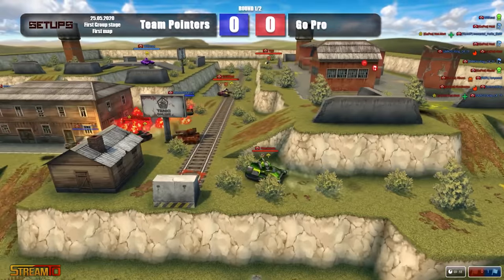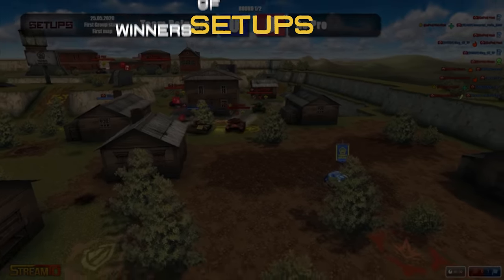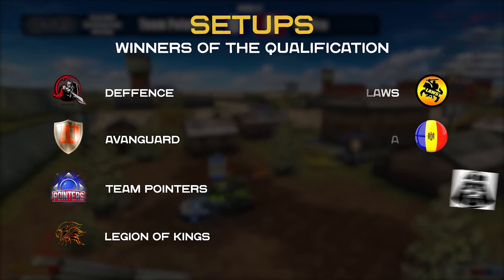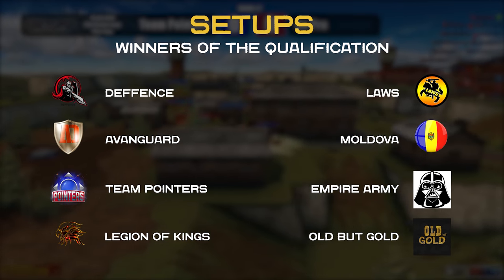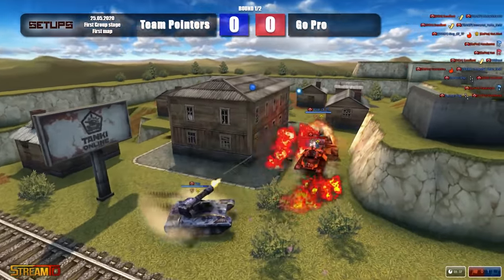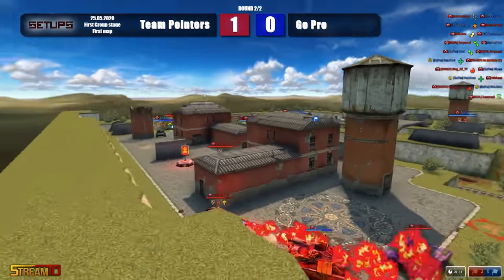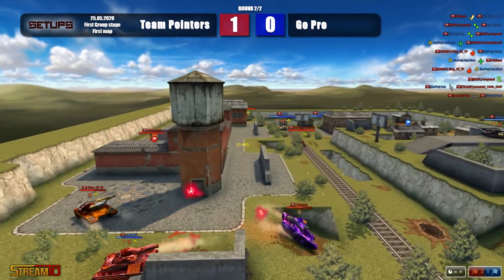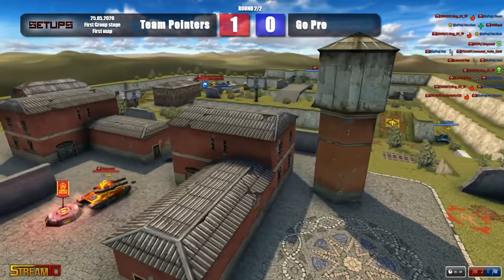In the Setups Clan tournament, the qualifying stage has come to a close. The following teams proceeded to the next stage: Defense, Avant-Garde, Team Pointers, Legion of Kings, Laws Moldova, Empire Army, and Old But Gold. Let's congratulate them and wish them luck in the currently ongoing first group stage of the tournament. The teams were divided into two groups by drawing lots, and already two matches have been played in each group. We will tell you more in the next episodes of the V-LOG.